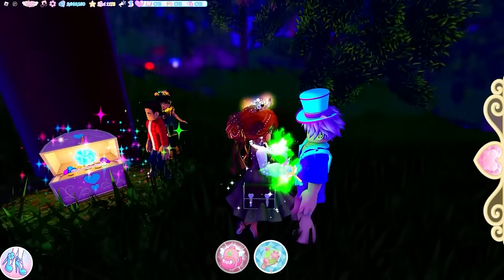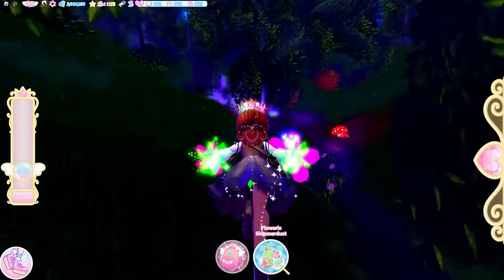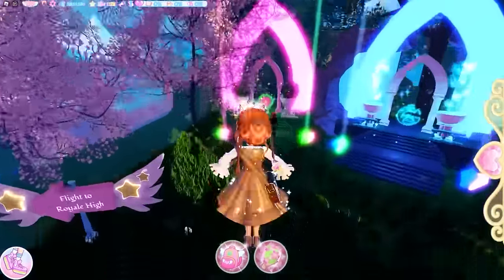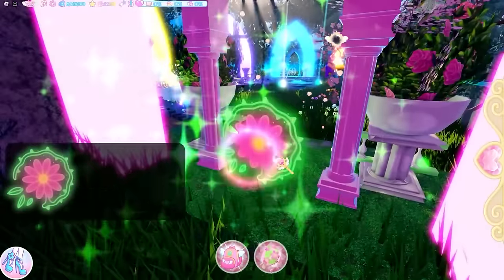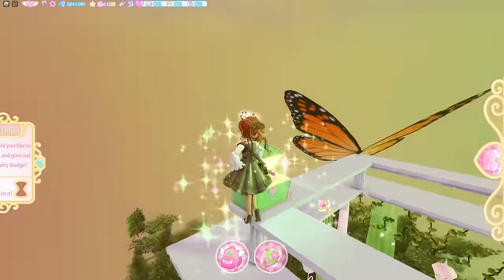Next one is in the Enchantraverse. Fly back out of the Rainy Woods and back to the Enchantraverse entrances. This first one requires you to have completed the nature element — go back through the nature portal. You also have to have your wings; you cannot get this until you've claimed your wings. Once you're on the other side, go into fly mode and the chest is right here on top of the podium for 500 diamonds.